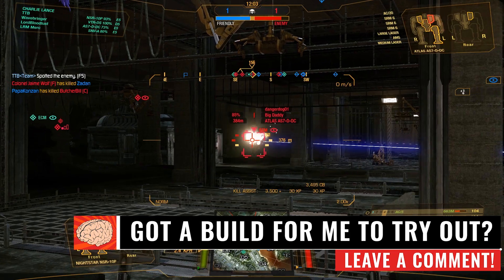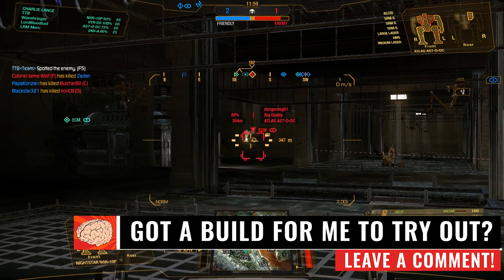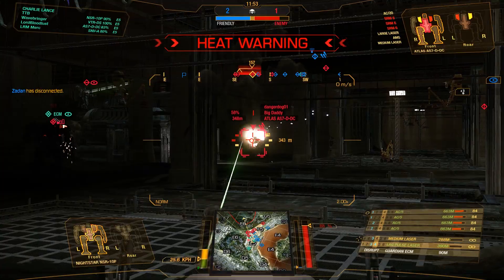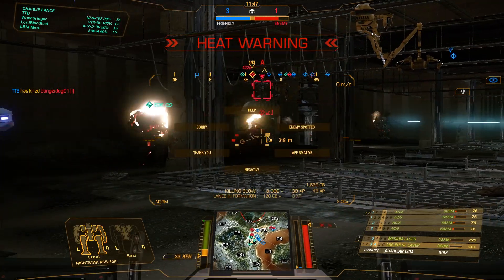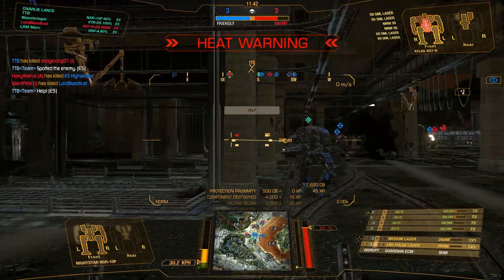Over there we have an Atlas - his side torso is very damaged. Let's go ahead and lay into him some more to try and get that juicy AC20. Can we get it? One more - you should do it - come on! There we go, side torso pops. Unfortunately the wrong side torso, but it's okay - we just hit the CT and then we take him out.